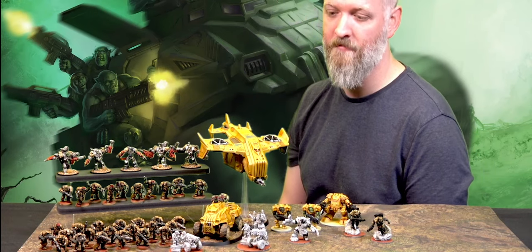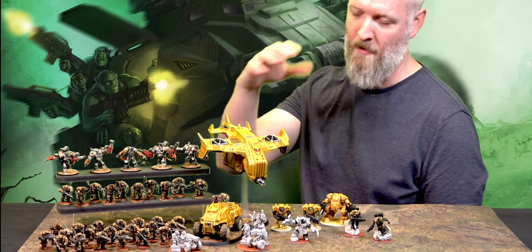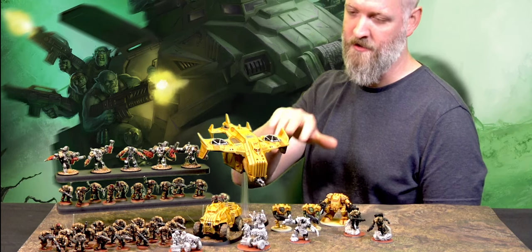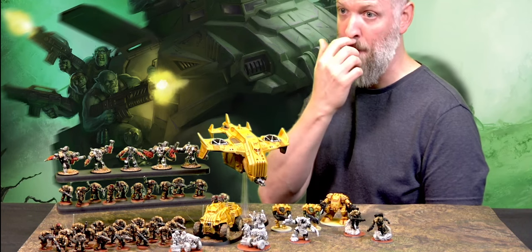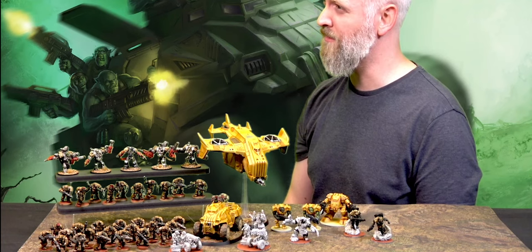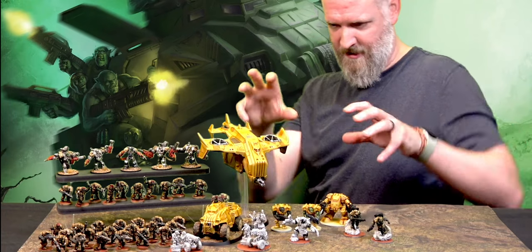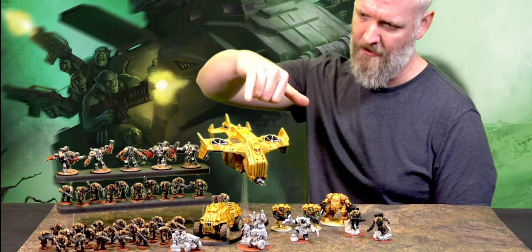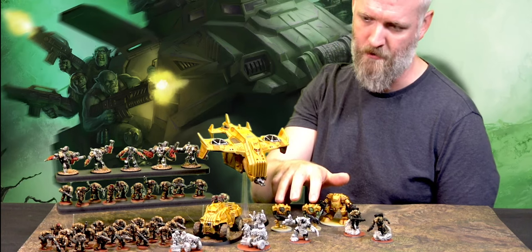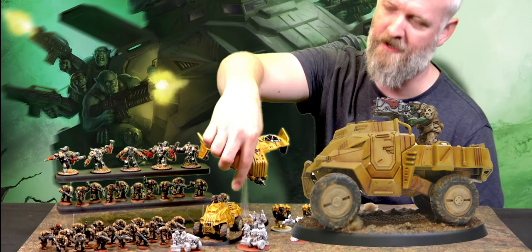From a paint point of view, I used Vallejo Yellow Ochre, and to shade it I used one of the new Speed Paints from Army Painter called Sand Gollum. I did all the nice pre-shading, and then used oil paints to do the panel lining — I still need to do the panel lining on these as well. I also used all kinds of weathering effects on the wheels to make it look like they're churning up the ground a little bit on the Mule.